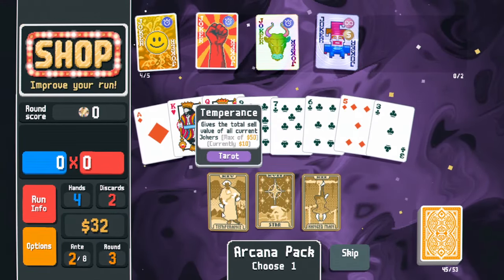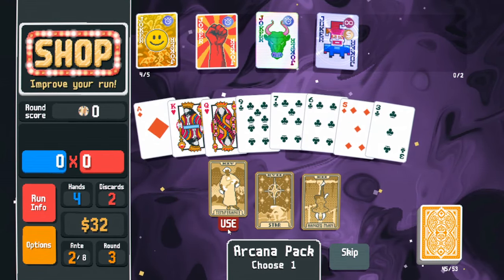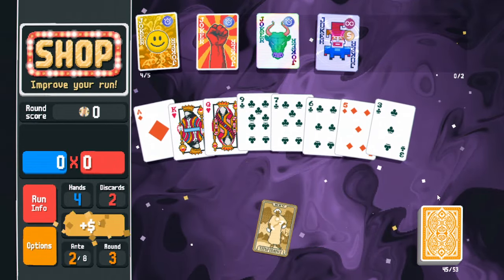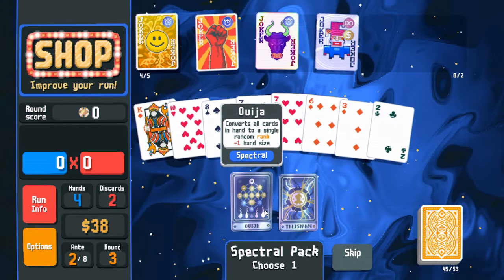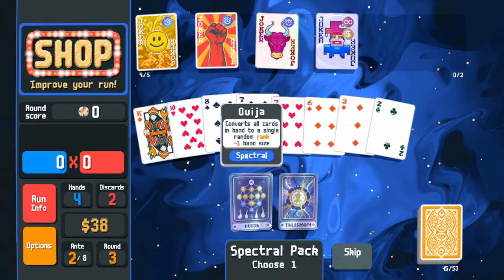Arcana pack — I'm going to find things that give me money but they don't have any. This one gives me ten dollars which is the sell value of all these jokers; might as well do so. Another spectral: 'add gold seal' or 'convert all cards to random rank but hand size is reduced' — my deck is not about a certain rank; I'd like to keep it that way.